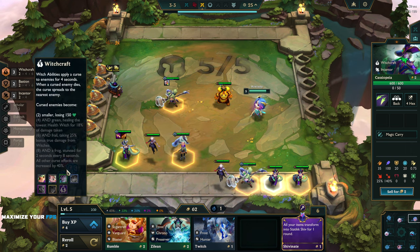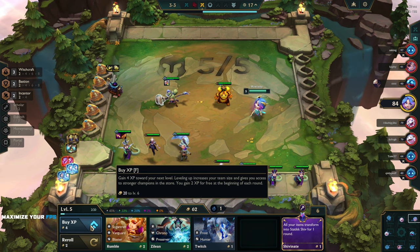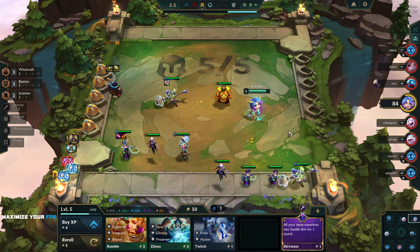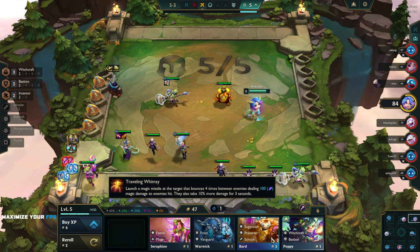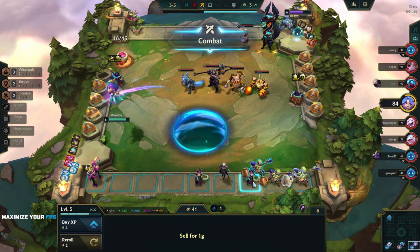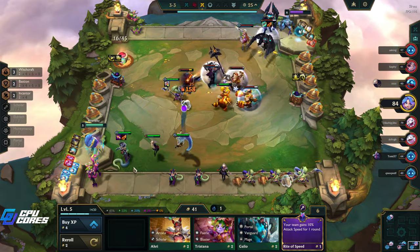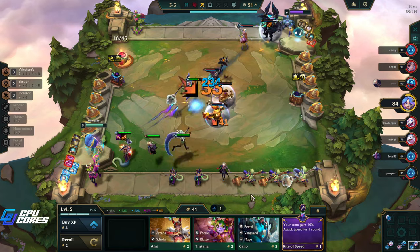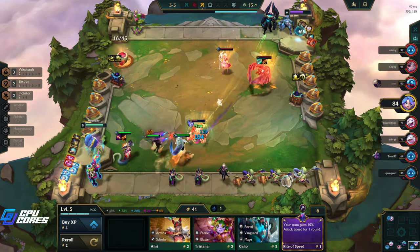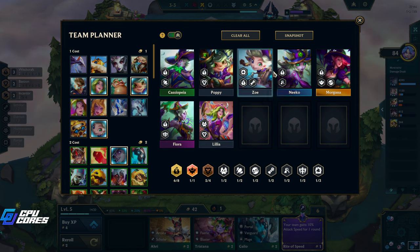Okay, Zoe - we want the four Witchcraft as soon as we can, so we're waiting for the Nico. 'All your items transform into Static Shiv for one round' - that sounds funny, but no. Do we just level? No, I think we save our gold. We need a few more Poppies still. Lilia, Poppy - there's one Poppy, two Poppies! That's really good. Now we just need one more Poppy and two more Cassiopeias and we're good. We'll try to get the Poppy here, roll maybe one more round. We'll use a lesser champion duplicator if we get all but one Cassiopeia.